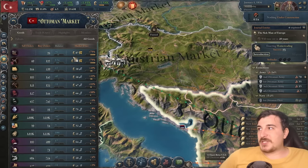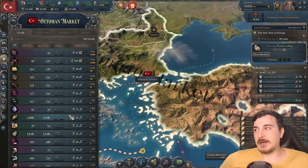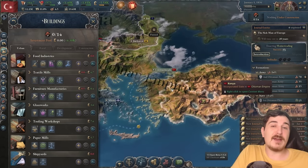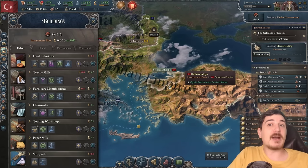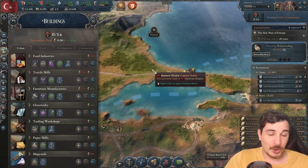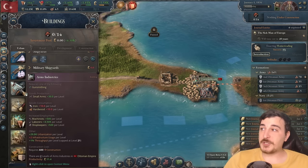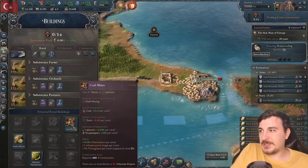Going over to our market, we see we have massive shortages of small arms, coffee surprisingly, and pretty much everything else. We have one food industry, 19 textile, which is very accurate as well, since even today Turkey — which is of course the descendant of the Ottoman Empire — has a lot of textile manufacturers. Most clothing is realized either in Turkey, China, or India in modern times. We do have two arms industries, so that's not so bad overall.